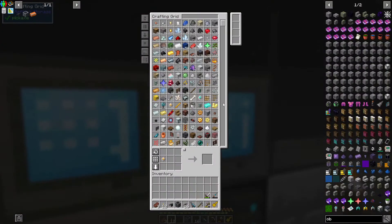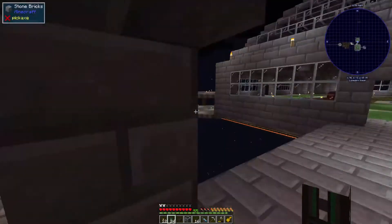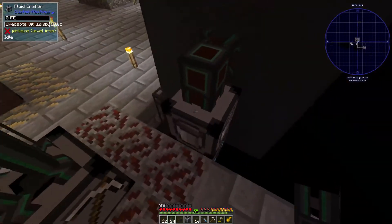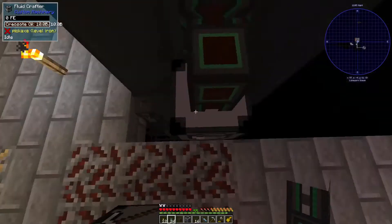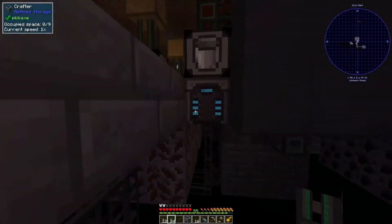We need some power cables. I like to tell it what it's going to be pulling out, just in case I don't want it to go willy-nilly. Boom - and whitelist, so it's only going to allow that in.